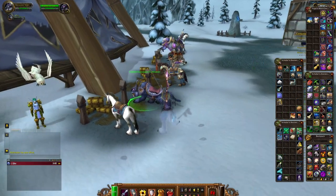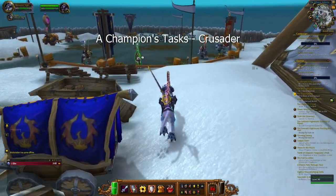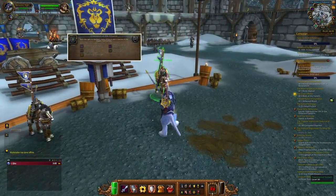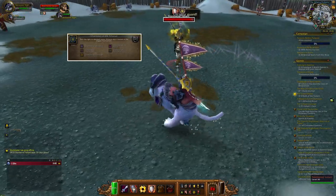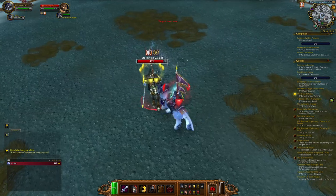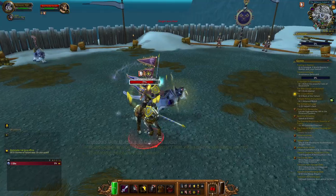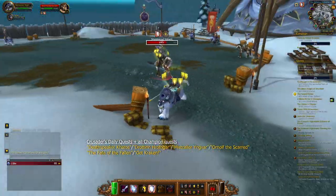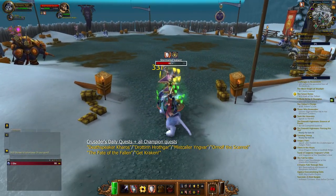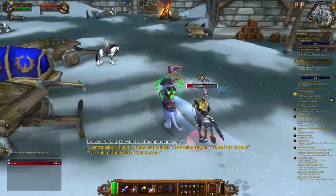There is one final rank to reach within the Argent Tournament: Crusader. A Crusader is a Champion of all cities within your faction, which is greatly admired. With the title comes more daily quests alongside all your old Champion dailies. The new quests to earn Champion Seals are one of four — Deathspeaker Karros, Drotzen Rothgar, Mistcaller Ingvar, or Ornulf the Scarred — and one of two, The Fate of the Fallen or Get Kraken.